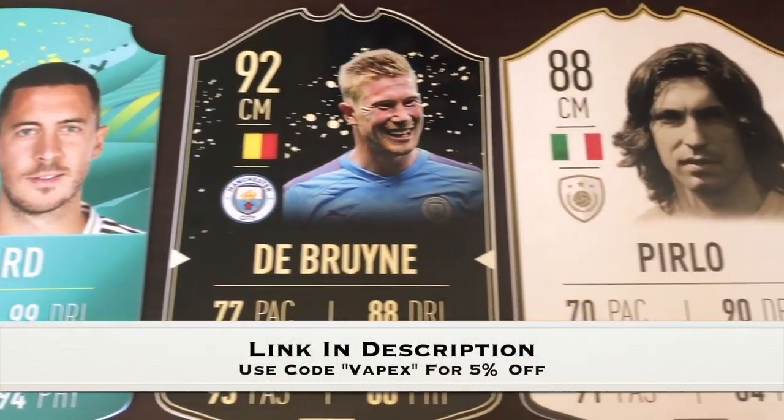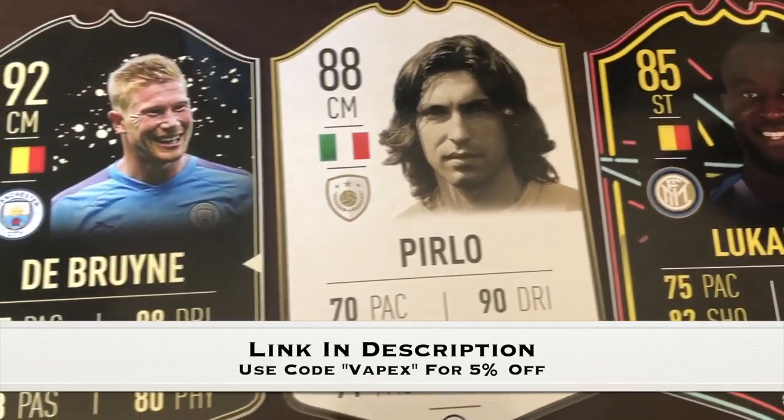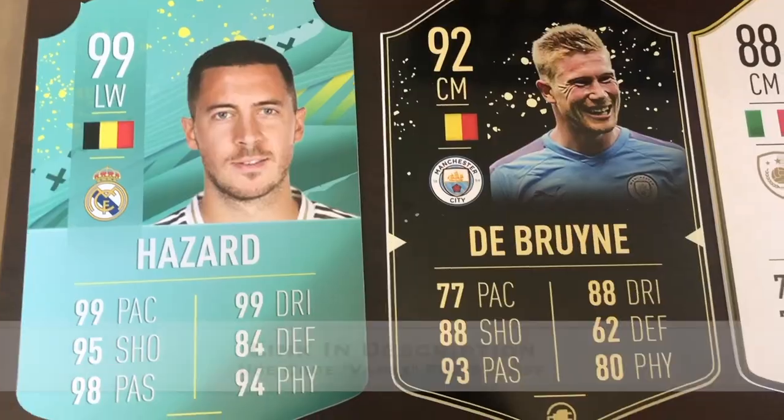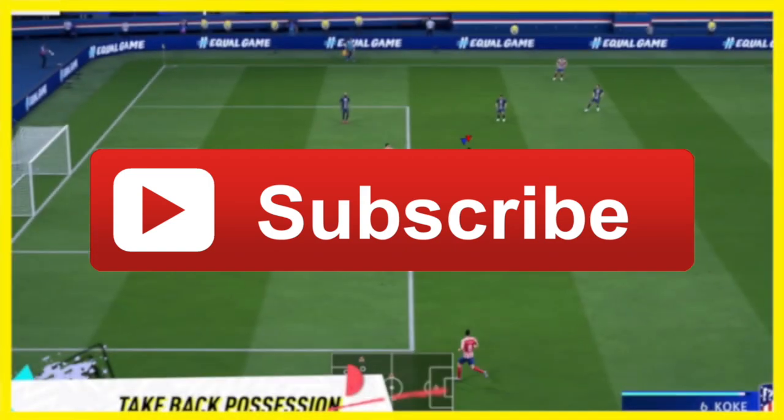If you're looking for the perfect Christmas gift, why not pick up some real-life Ultimate Team cards? Use my affiliate link in the description and my affiliate code VAPEX to save 5%. Make sure you subscribe today to get all the latest FIFA 20 news.